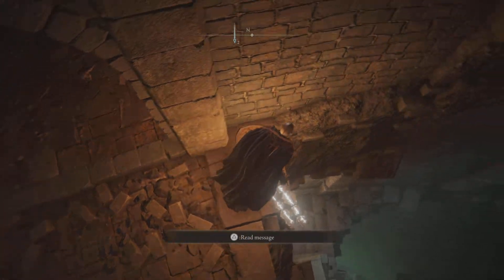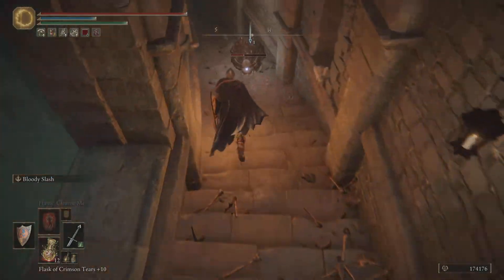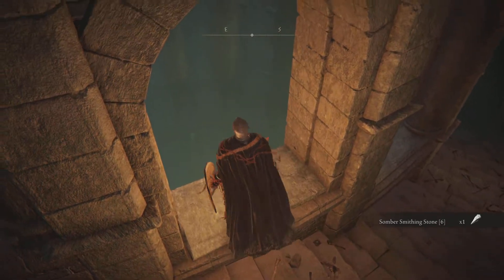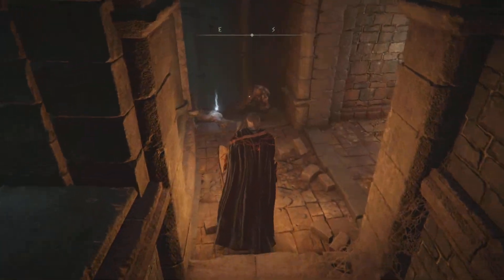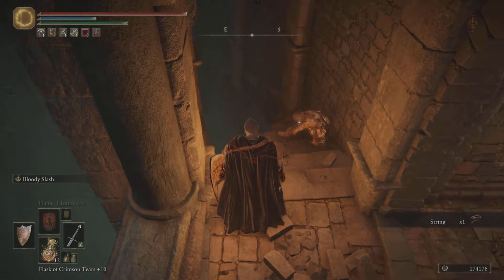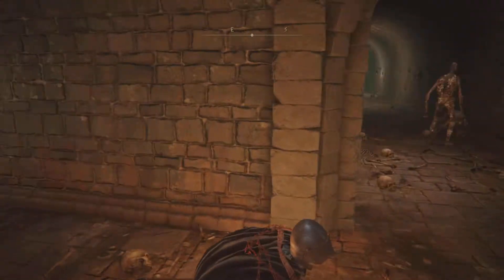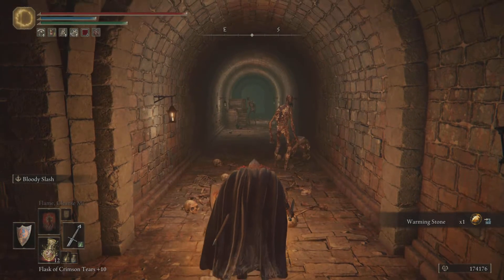I need to drop down here. Okay, Sombra Smithing Stone six. You can jump on here, I think. Yeah, you can. We don't want to drop down though. Okay, there's an item. A piece of string. And what am I going to do with some string? I don't want this guy to come alive and attack me. Warming stone. There's another item that I will never, ever use.